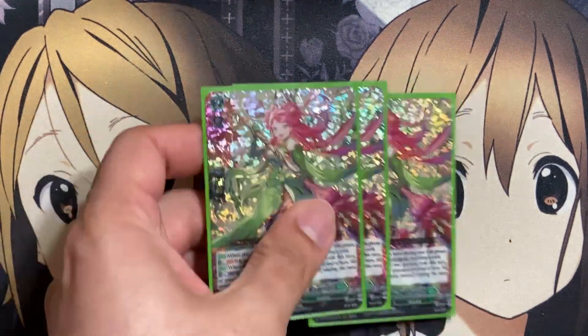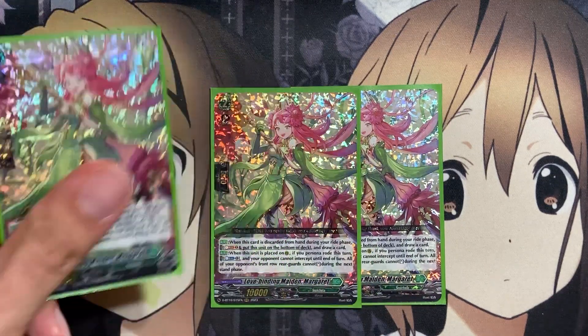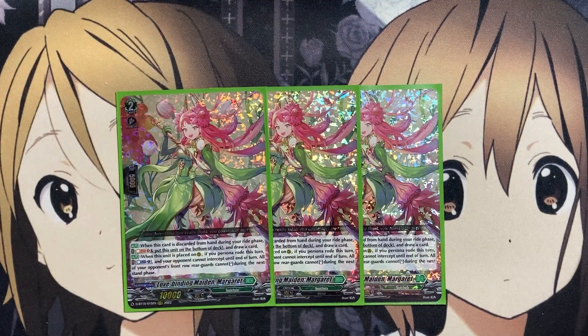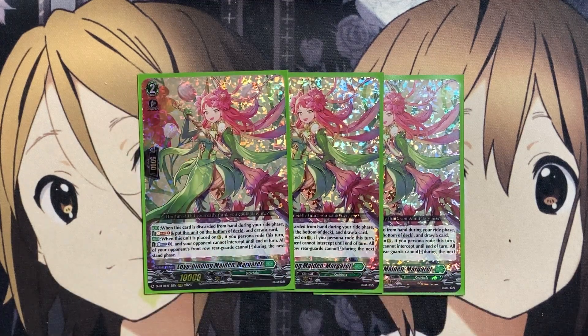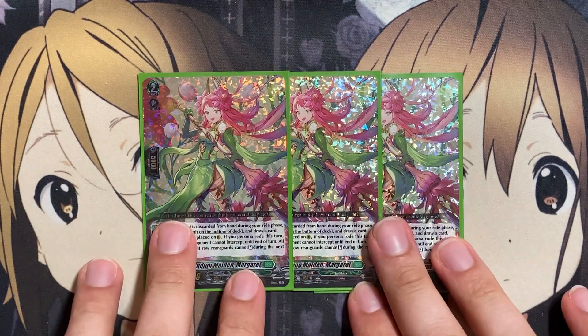We also run three copies of Love Binding Maiden Margaret. When this unit is discarded from hand during your ride phase, you can Soul Blast one and put it on the bottom of the deck to draw a card — giving draw power consistency to make up for the discard cost of your ride deck. When placed on rear guard, if you Persona Rode this turn, Counter Blast one and your opponent cannot intercept until end of turn, and all of your opponent's front row rear guards cannot stand during the next stand phase — shutting down intercepts and front row rear guards for the following turn.